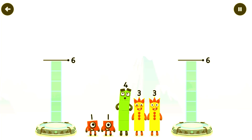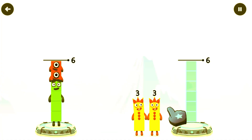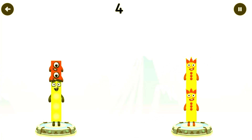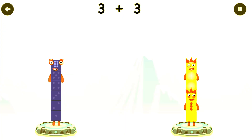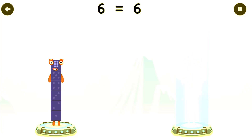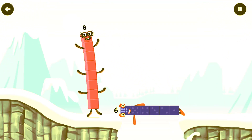Share the number blocks evenly to make two groups of six. Drag the number blocks onto both sides until they have the same number of blocks. Three, three, three. You've solved it! Four plus one plus one equals six. Three plus three equals six. Six equals six. Well done!